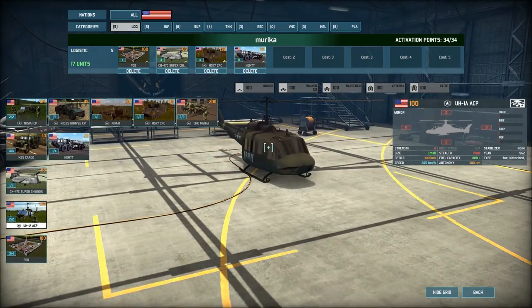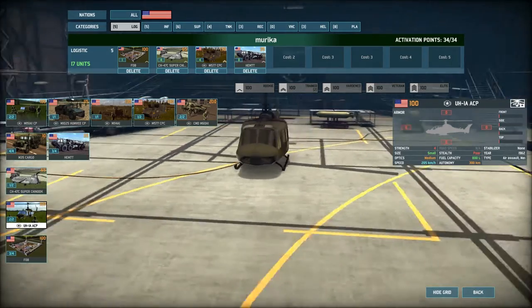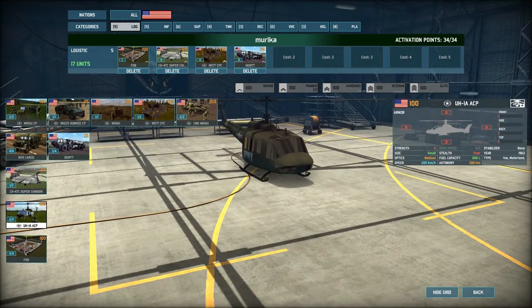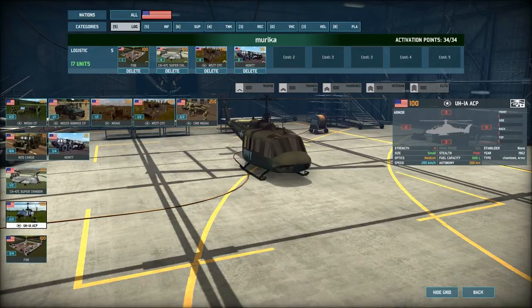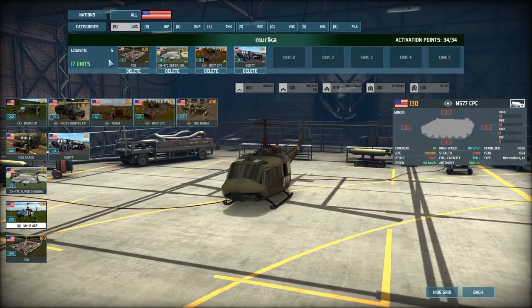Another option for command vehicles is command choppers, though you need a specific reason for one because they can't hide in woods, they're always in the open, and they have no armor and very little HP — so anything landing near them kills them. But there are strategies that use them: you could fly to a forward point, land your chopper, and then call in a real command vehicle to gain a quick forward spawn point. You have to have a plan though, because otherwise it's just going to get shot down.